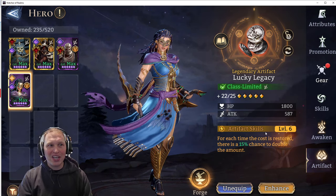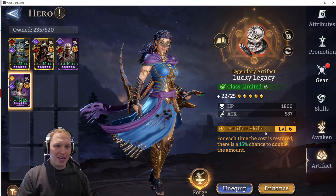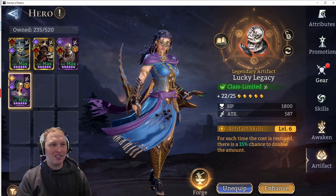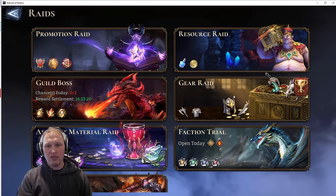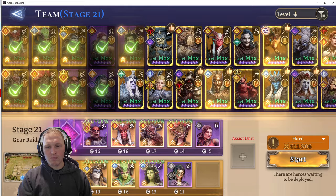So for Cyrene, who restores 12 cost, if Lucky Legacy procs when she does her ultimate, she will restore 24 cost instead of 12, which makes a huge difference. Let me show you what I'm talking about. Let's go to gear raid one and start it off.